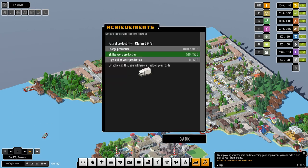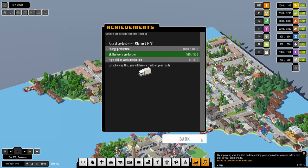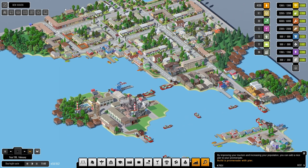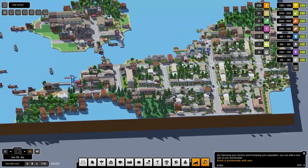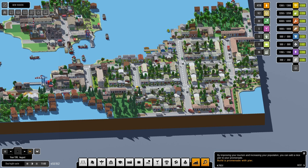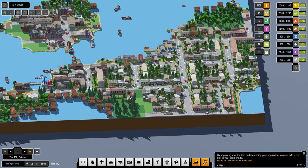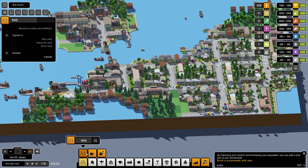Energy production and high-skilled work production — this is high-skilled, no that's skilled. We need high-skilled now. For one thing we can demolish this — demolish all of this. We've still got a sawmill there — that's the only one we can have, I believe. Put that down there.